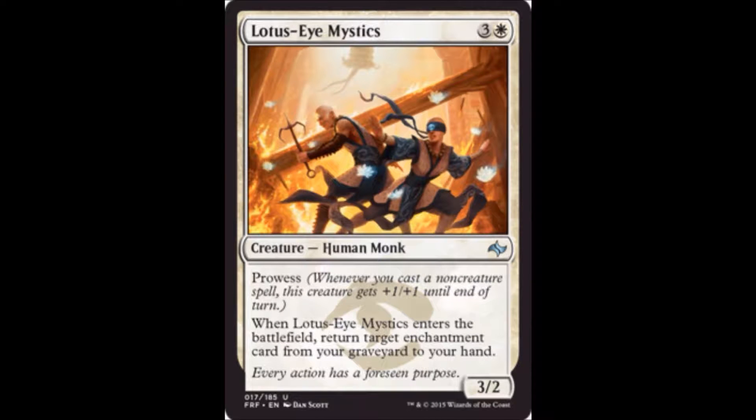Lotus Eye Mystics is one white and three colorless for a 3-2 with prowess. When it enters the battlefield, return target enchantment card from your graveyard to your hand. You're only going to play him if you have good targets — if you have two or three Light Forms, absolutely, this is a card you'll want. But without those targets you don't want to be playing a four-mana cost 3-2 that basically trades with a morph. If you have the enchantments you want to recur, though, this is a great limited card.